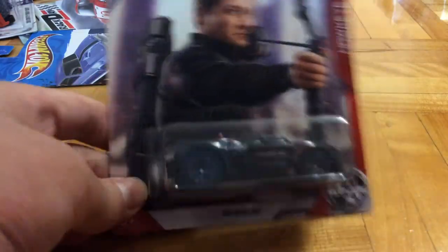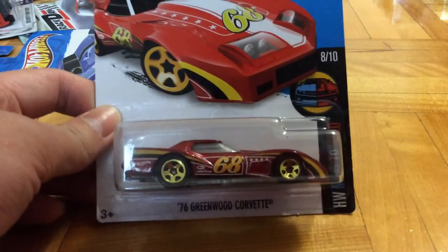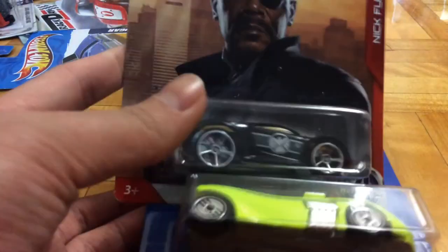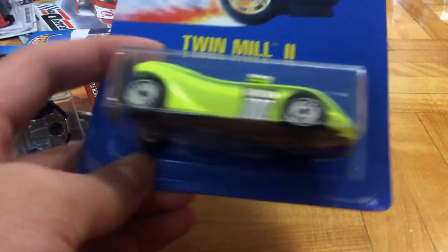Then we've got Brawler. Greenwood Concept. Finally, for the last three cars, we have Ultra Rage. This is Twin Mill 2 — flashy green.